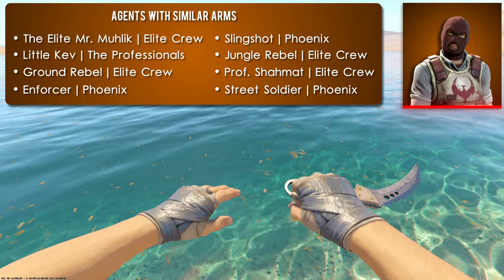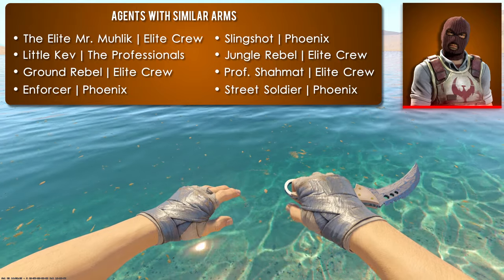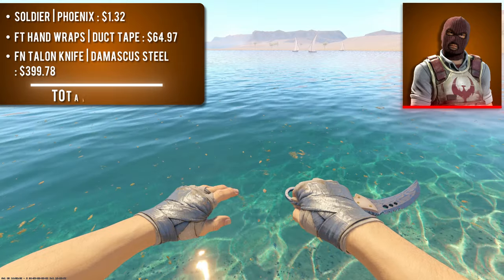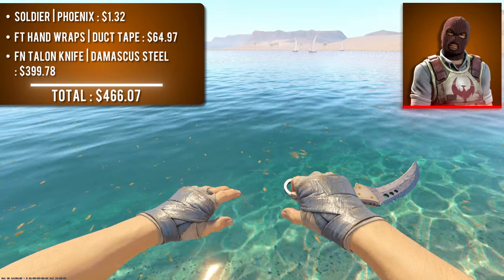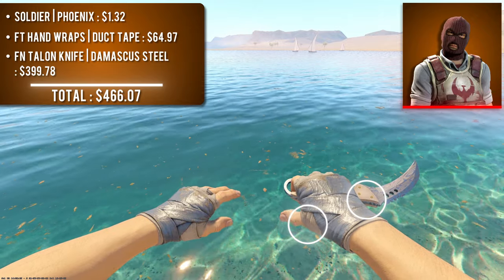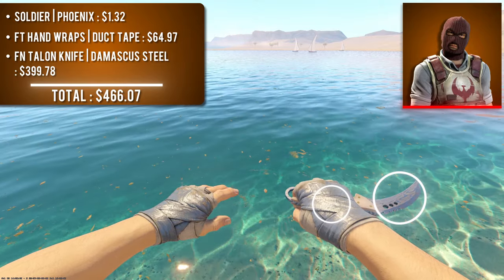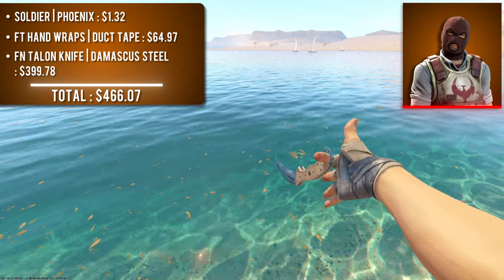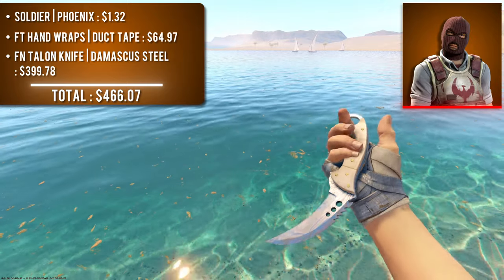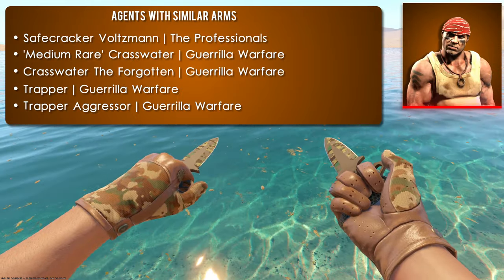The Soldier Phoenix agent — cheapest of nine sleeveless agents with a white skin complexion — is paired with field-tested Hand Wraps Duct Tape and a factory new Talon Knife Damascus Steel. With sleeveless agents you can use almost any combo, but I kept to lighter tones here. The Talon handle matches the gauze wrap under the hand wraps, the silver Damascus blade matches the gray duct tape, and the pins holding the knife together resemble the wear on the duct tape — making this a nice tri-tone combo.